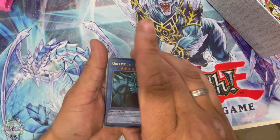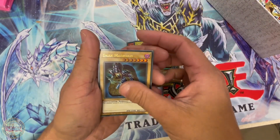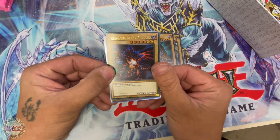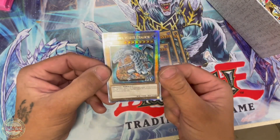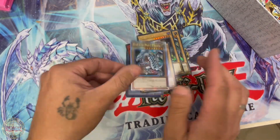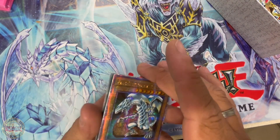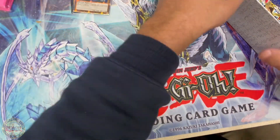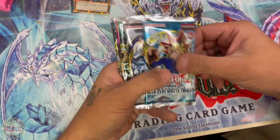Everyone's seen these before. We have Blue Eyes — that's the one we're looking for. Is it? It's the right color, it is the right color. Come on, please be Blue Eyes White Dragon. Yes! There it is! So we're off to a good start from the vending machine lucky legendary collection box — we've hit the Blue Eyes White Dragon! So cool.